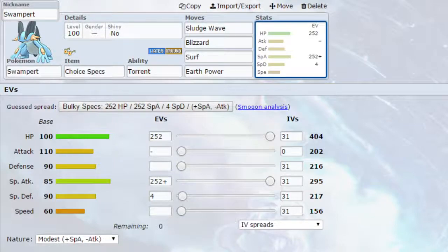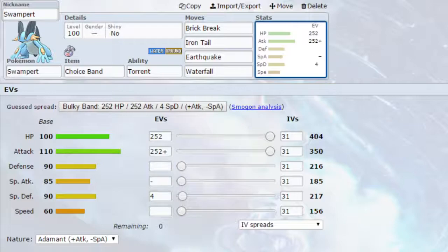Finally, we have another Dynamax set for Swampert. I've gone for Choice Band in this scenario, though you could go for things like Red Card, berries, Leftovers, or Life Orb — lots of different options. Ability is Torrent again. Move-wise: Brick Break, which when Dynamaxed turns to Max Knuckle, increasing your attack stat. Iron Tail, which turns to Max Steelspike, increasing your defense. Earthquake is Max Quake, increasing your special defense. And Waterfall, which allows you to set up Rain in case you need that for certain Pokémon in the back. EVs: max HP and max attack with an Adamant nature — more attack, less special attack — and four EVs in special defense. Those last two sets are pretty self-explanatory: it's just setting up your stats, setting up weather if you need it, and then going to town. Obviously you're locked into a move when you're back to your normal self, so be cautious — if there's a Flying-type Pokémon, don't go for the Ground-type move.